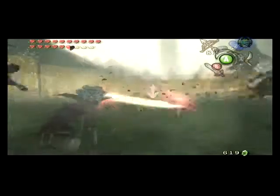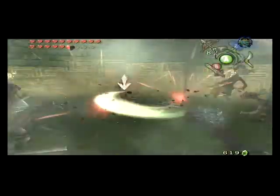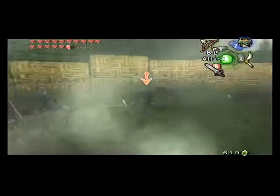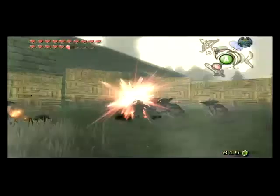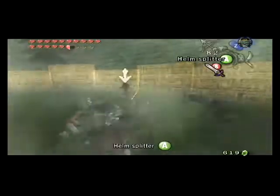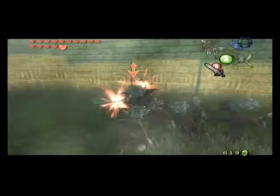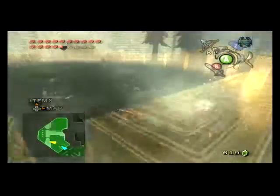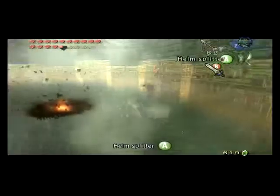I just like to spam the spin attack. I guess the Helmsplitter does more damage, but you have no way of knowing how much damage any individual attack does because there's no Hero's Charm or anything like that. So I have no motivation to use fancy moves if I don't have to — how am I supposed to know what the reward for that is? And it takes a while to do Helmsplitter; you have to watch Link jump over the enemy and attack. It's quicker to just spin attack.